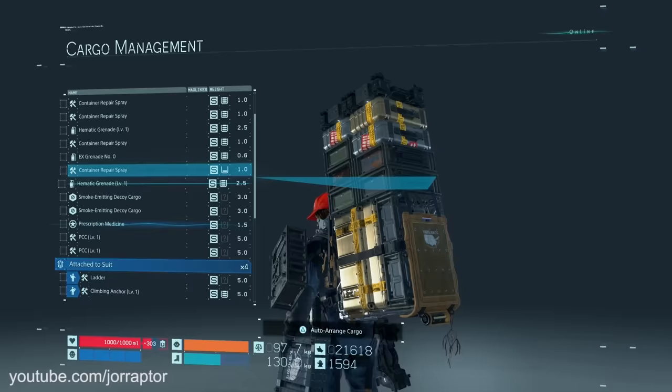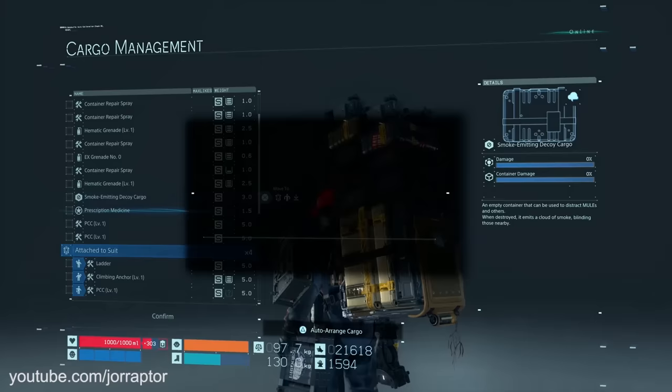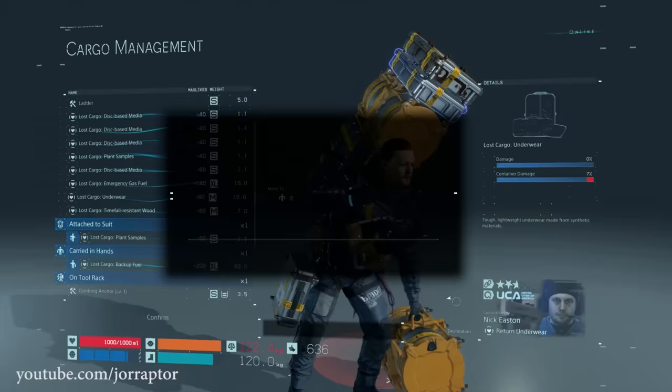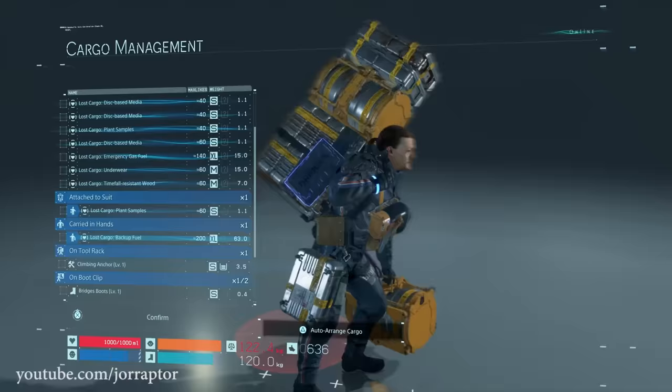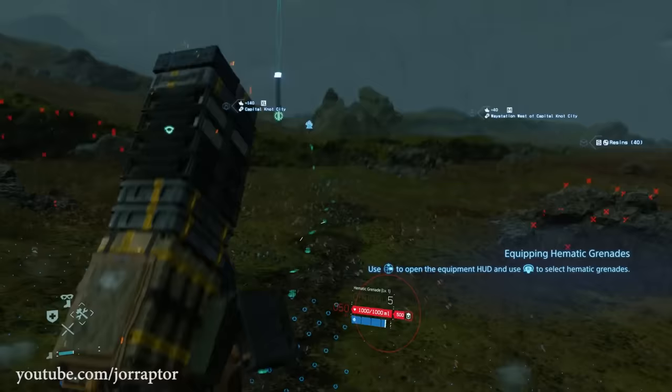Another small tip you'll want to use as often as possible is the auto-arranged cargo function in the cargo management menu. This makes sure you carry your cargo in the best way possible. Be careful though, because some deliveries require the cargo to be horizontal and the auto-arrange function doesn't account for that, so you have to think about that yourself — like when delivering a pizza, for example.